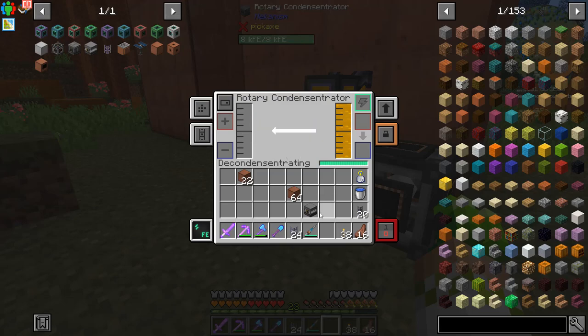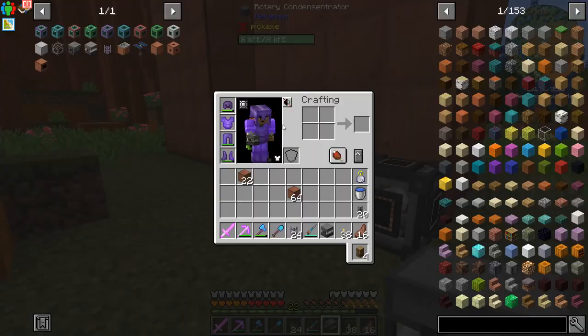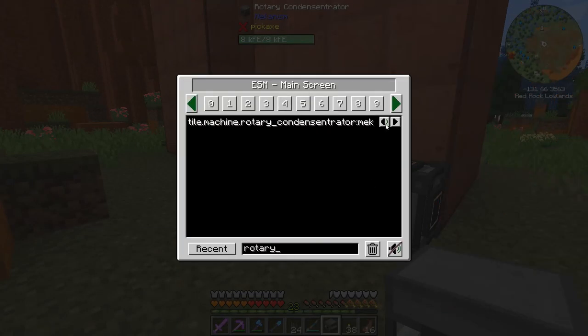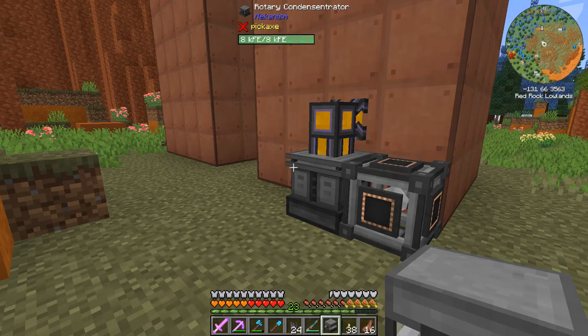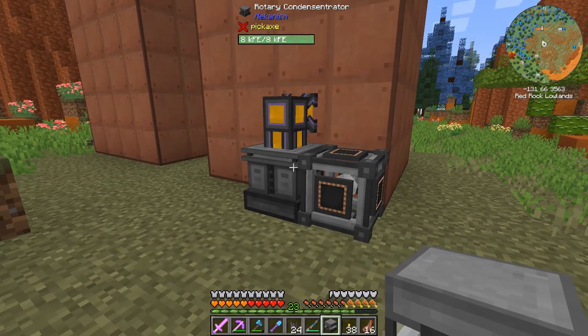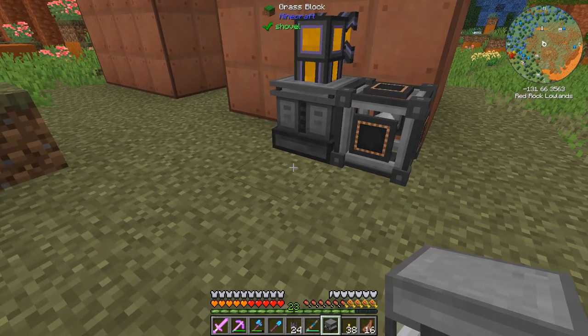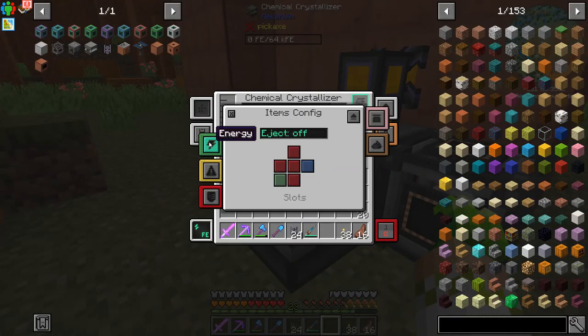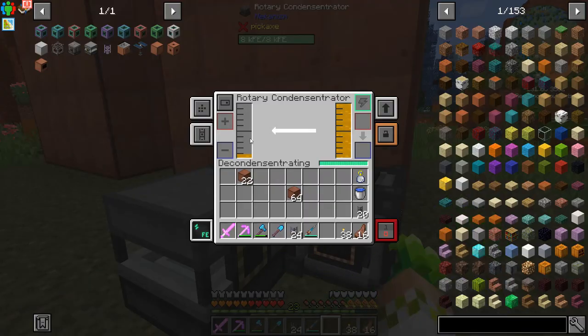We just need to make sure this is set to output on all the sides. Then we're going to put down the chemical crystallizer, and we need to have it bringing in the gas input from all the sides. It should be on auto eject on that side, so we're going to set it to output on all of these — there we go. It's going to be a little bit awkward if it tries to output into the quantum entangelo porter, but it's not doing that, so we're good.